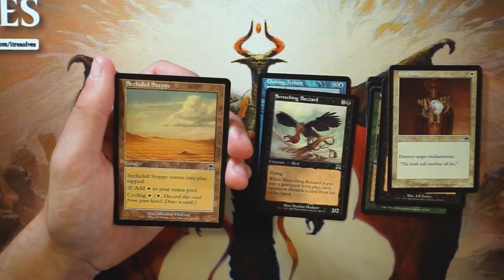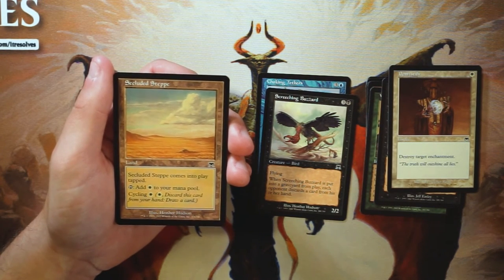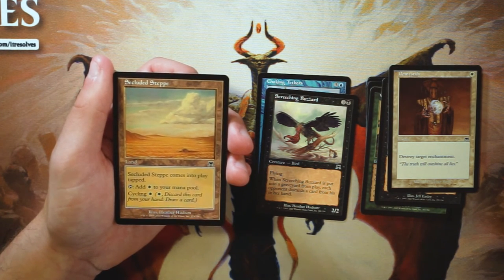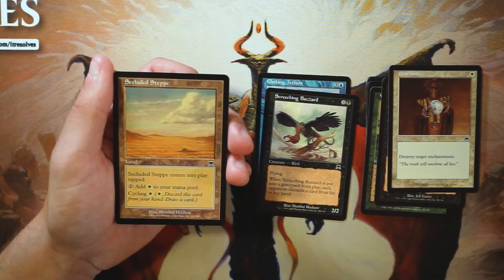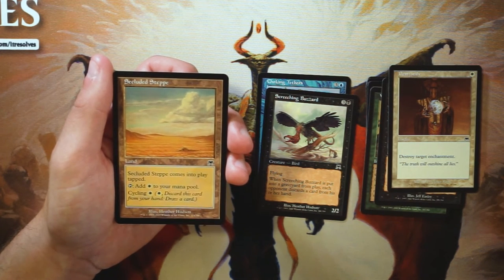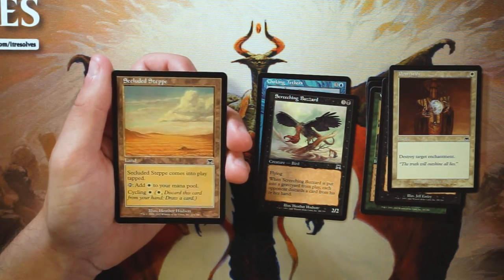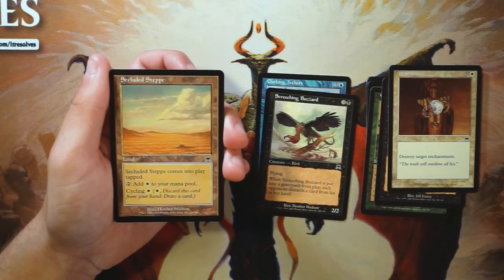Secluded Steppe is a land that comes into play tapped, taps for white, and you can cycle it for one white. This is a cycle of lands from this set that only produce one color but can be cycled. Being able to cycle away a land when you're flooded is very useful in draft — early game you can just play it when you don't need the mana, and it works out very well. I like this card a lot.